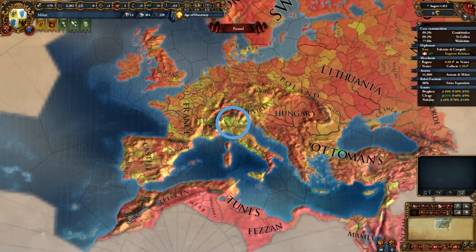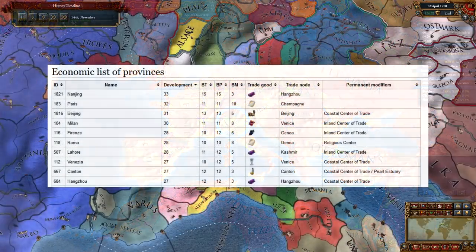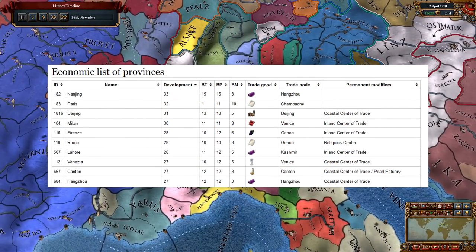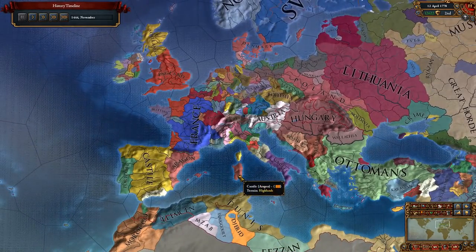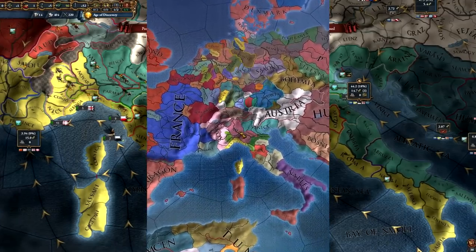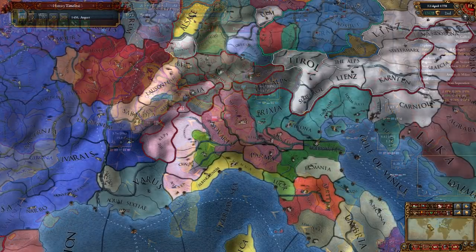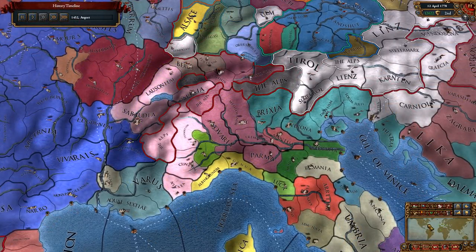Milan starts in one of the highest developed areas of Northern Italy. Your capital of Milan is also one of the most developed provinces at start, and after a few events it becomes the province with the most development. Along with that, you have two trade nodes next to you, Venice and Genoa, which means you aren't really going to have economic problems at any point. Combined with the monarch point generation of the Ambrosian Republic, you're looking at a world superpower from fairly early years.